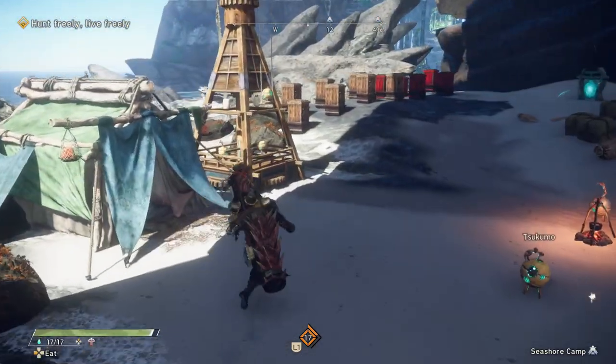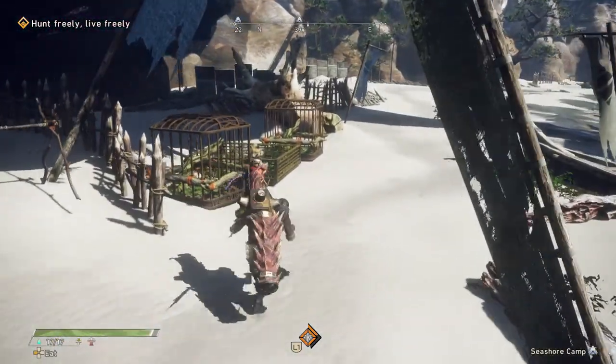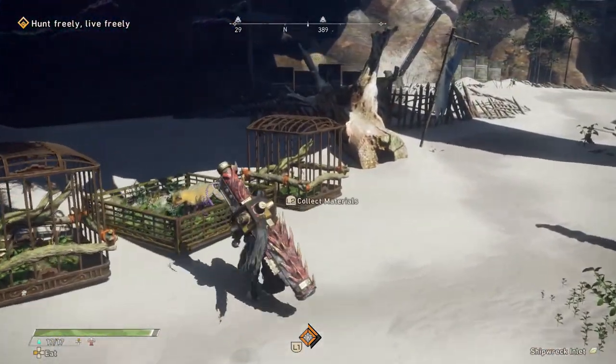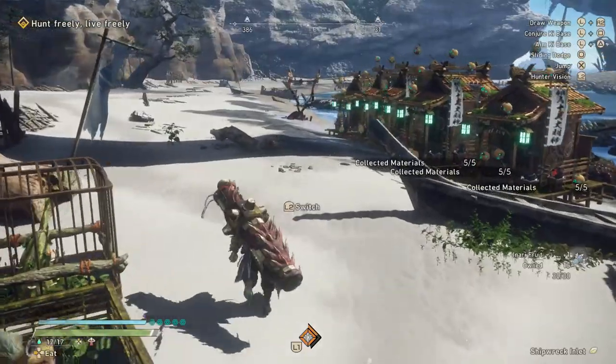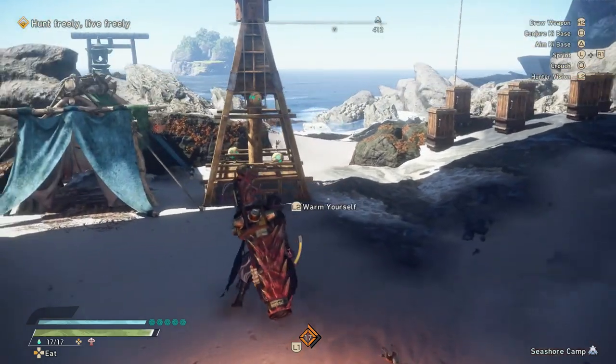You start at Seashore Camp when you reach this area for the first time, and this camp offers more room compared to the others, so I've decided to place all my oar and foot shrines in this area. Also, following the pattern we use, we place four camps on each corner of the map and one in the middle.